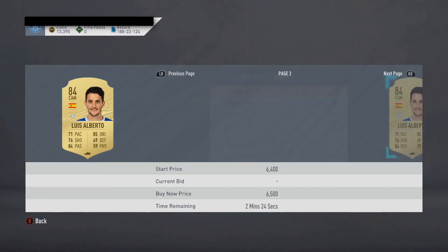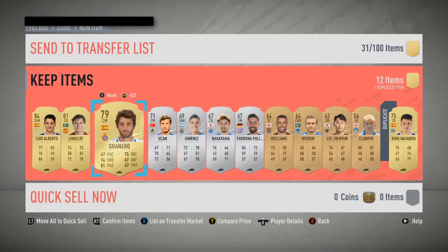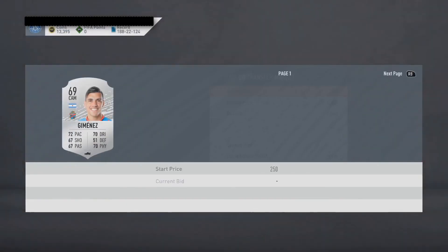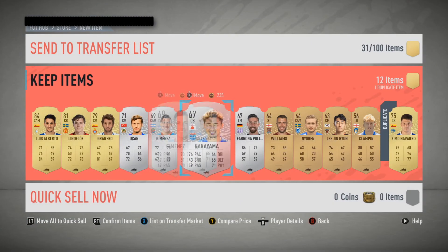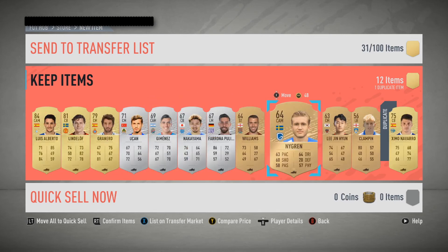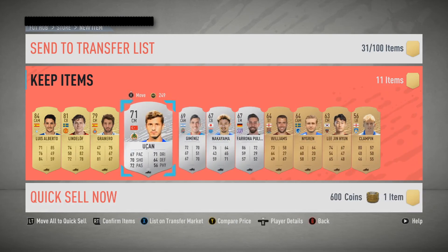He doesn't really sell but it's still two 84-rated players. We also get some Turkish players who will probably rise in price, the same with this one. These three will probably rise in price when their league SBCs are released, same with this one from the Belgian league — I'll just quick sell him. I'd like to thank you all for watching and I'll see you all next time, bye!